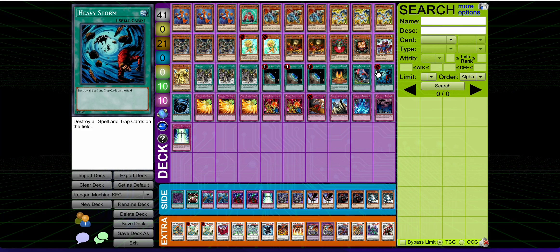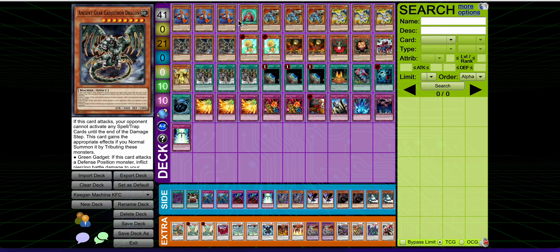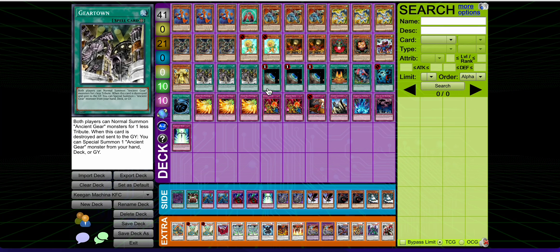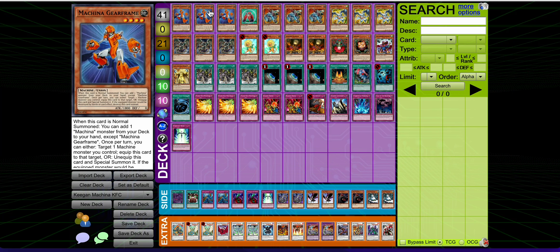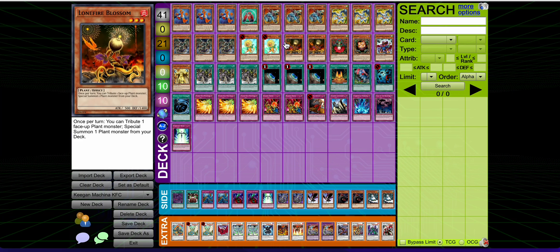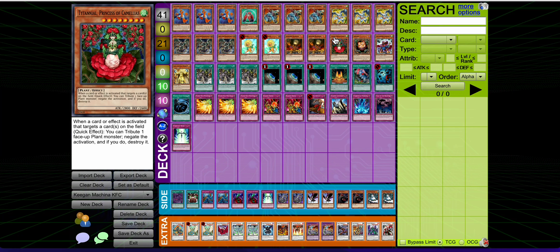One of them is this Machina Machine Kuraz list, where the synergy is the Gear Dragon — it's just a Reborn for Fortress, which is a crazy card. Gearframe is just a crazy card too. This is a build that Keegan sent me; this is not my build. I am just purely net decking here today, too lazy to make my own original build.